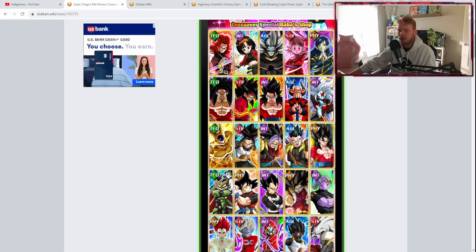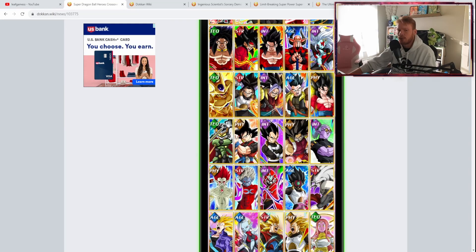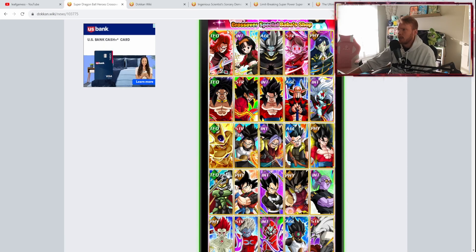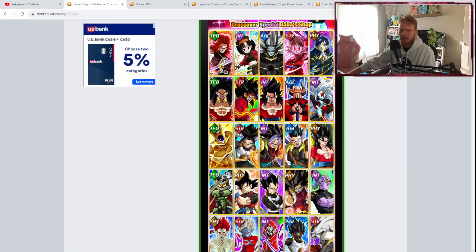Now, Vegito and Goddess Toa covered — who else am I going to recommend with the Super Dragon Ball stone? A lot of people may be thinking Tech Trunks, but until he gets his EZA, I'm going to hold off on him. Pandel is good too, but all these characters are okay.